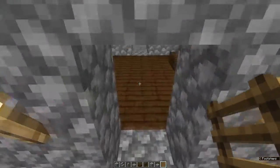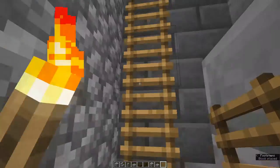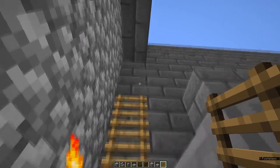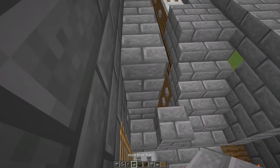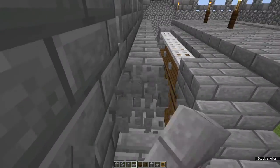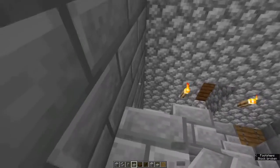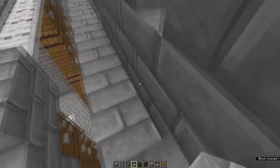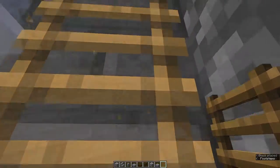Come down to this doorway into the tower and place one, two, three, four ladders above the iron grill. Take out the upside-down stone brick stair at the top. Come up to the top of the ladder and place a bottom-half stone brick slab. Now take out all these stone bricks along here and replace them with bottom-half slabs, and put one at this end — another one, two, three, four ladders.